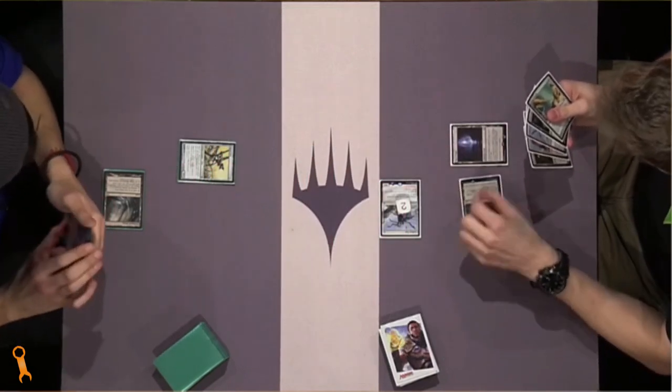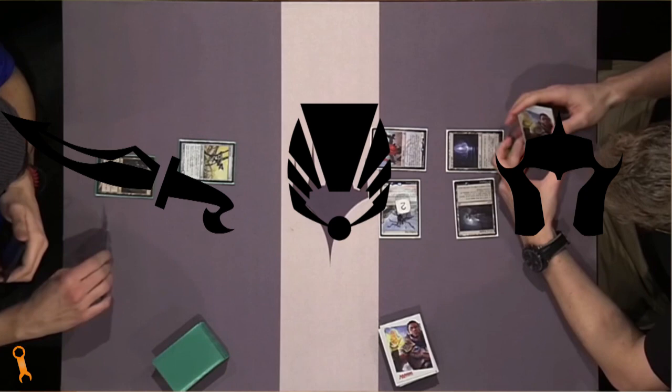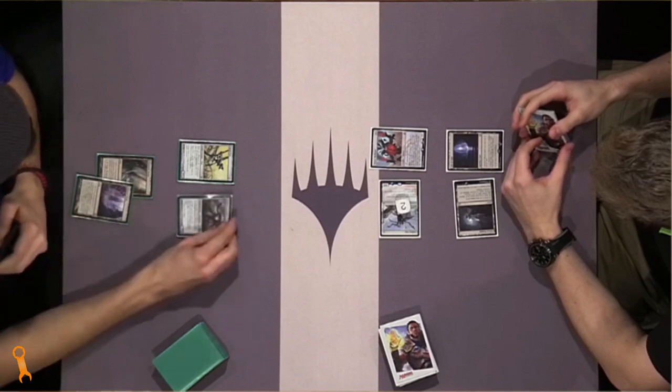The archetype I'm taking a swing at is Affinity. This classic archetype was born from Mirrodin Block Standard but has persisted in Modern for years. This has given me quite a bit to pull from, and dozens of lists to play with.